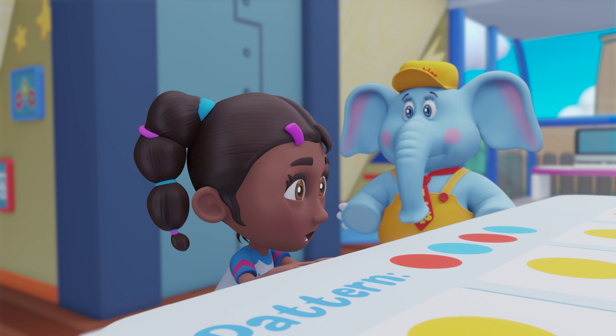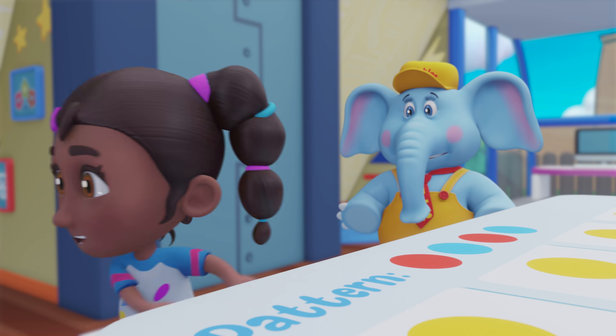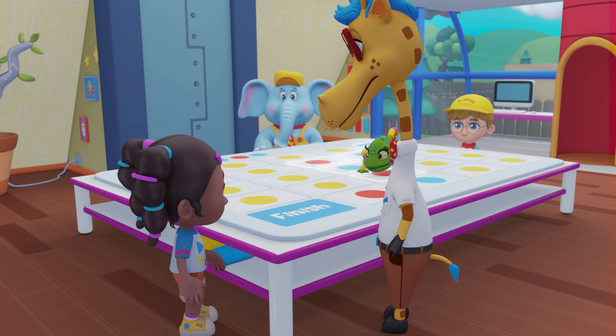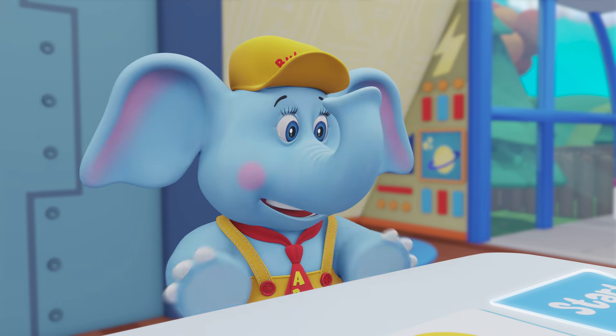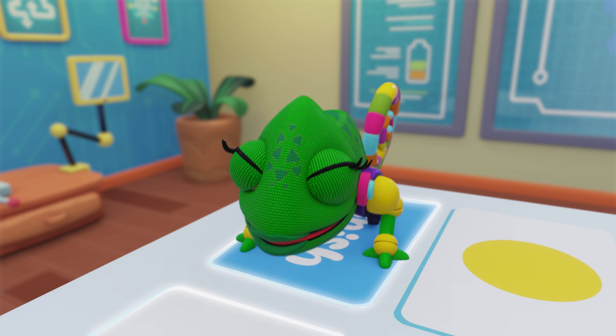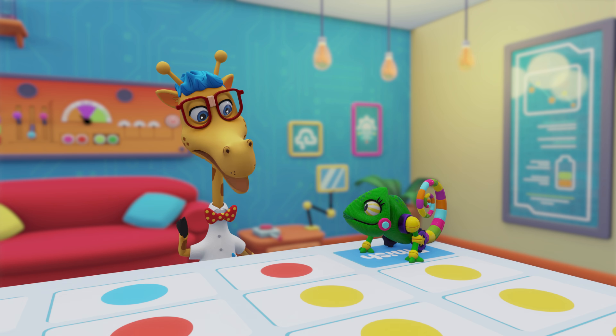Turn away from the yellow square, Cody. This way — to the blue. Great. Now up again to the red. We did it. The first level is done.